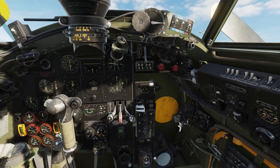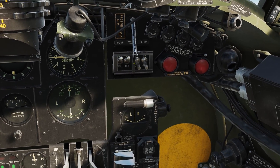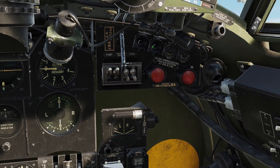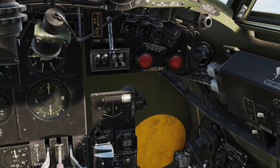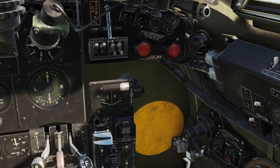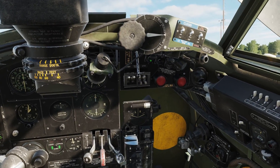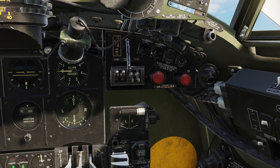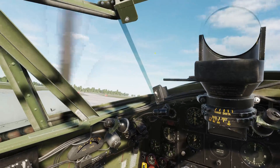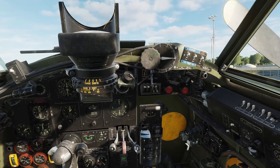We're going to start the left hand engine first. Go underneath here and right click, right click to open these two covers. Then left click and hold on this button, move across, and right click and hold until the engine kicks in — it only takes a few seconds. Left click and hold, right click and hold, still holding — it's kicked in, let go of both buttons.